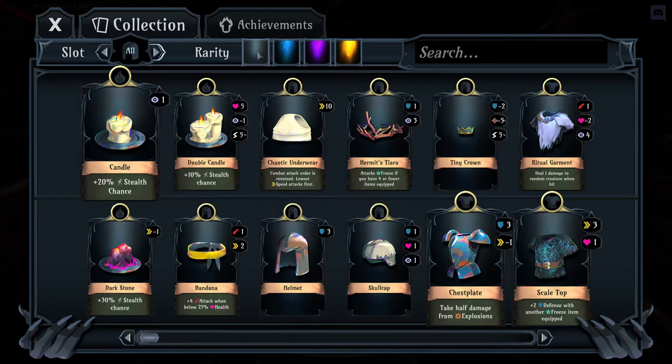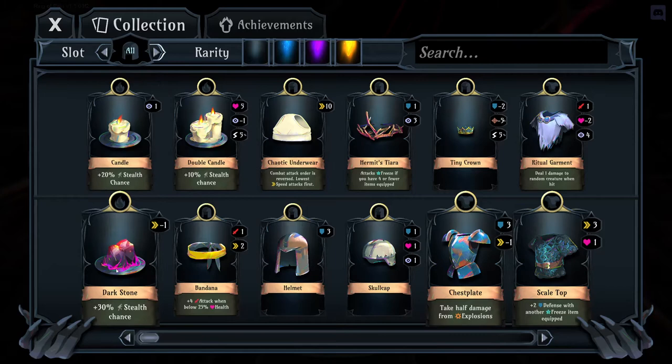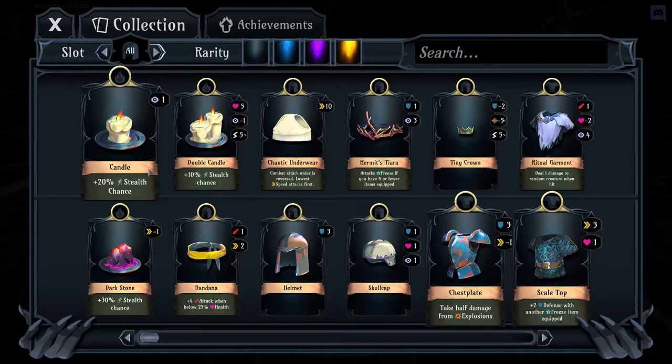The first thing to understand is rarity. Whites are common — the first items you start with. Blues are rares — you'll start seeing them sometimes in the early game, usually into the mid game. Purples are epics, starting to show up around dungeon level 8 to 10 depending on luck. Golds are your late-game heavy-effect big-ticket items that show up after round 10, though you can find them earlier at an ambush.